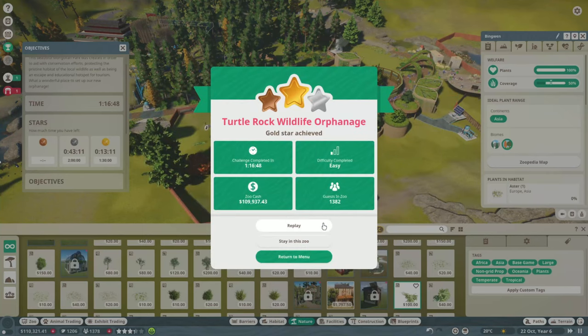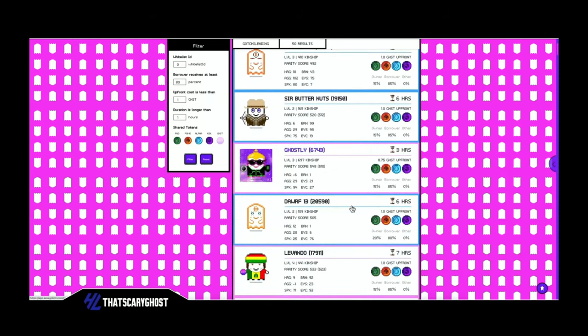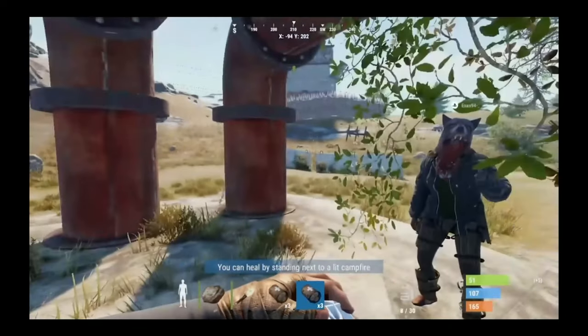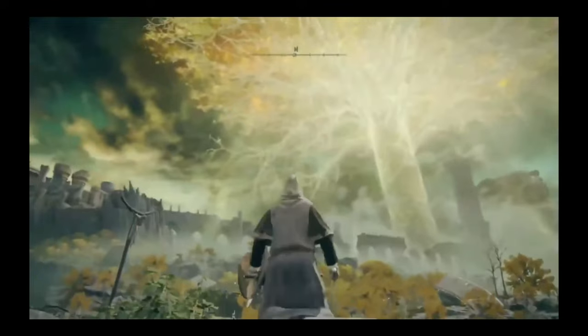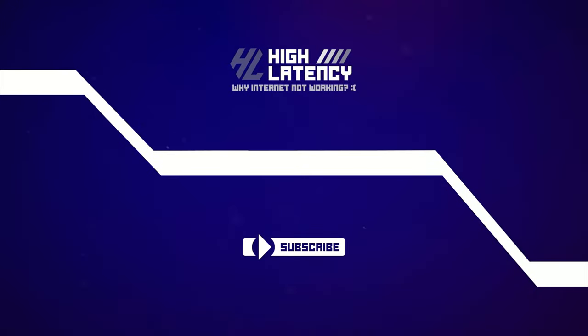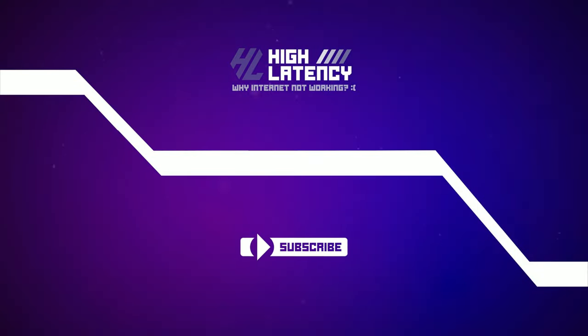We're back on track with all the objectives except plant diversity, so I went ahead and improved the panda's habitat, which got us over the line. Apologies for my horrible voice — hopefully in the next video I'll be back to normal. Don't forget to check out other High Latency videos — Scary Ghost is running a great GTA series, and we've also got Sims and Elden Ring. Head over and have a look at what other games we're covering, and check us out on Instagram too — we have a new account. Cheers!